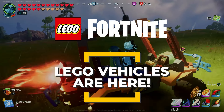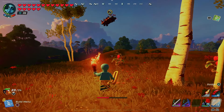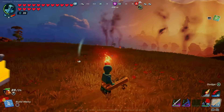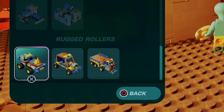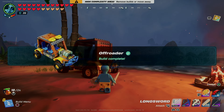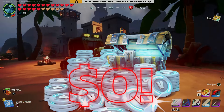Lego Fortnite has new vehicles and I've got all the details plus a few tips. You can still build your own designs, and Lego gifted us a bunch of new parts in their Mechanical Mayhem update, including the most important part: a steering wheel. There are currently build plans for three vehicles. They're in the builds menu at the bottom under the heading Rugged Rollers — they're fun and with a little pimping these are some great vehicles, all for the very low price of zero V-Bucks.